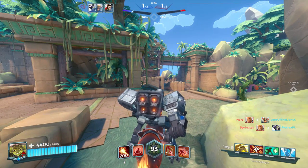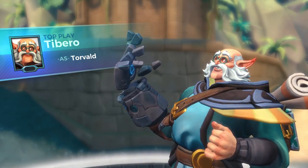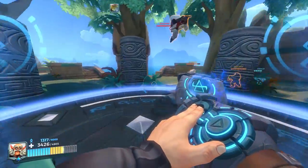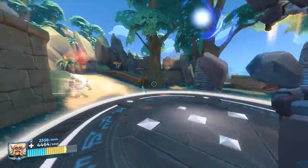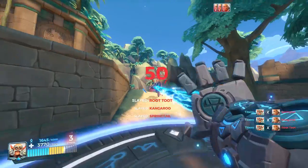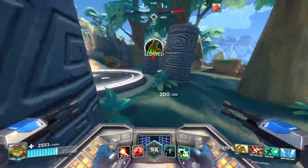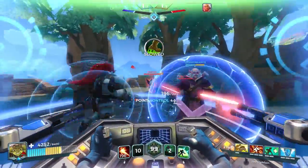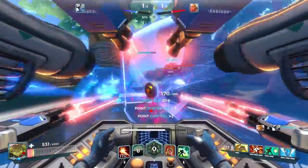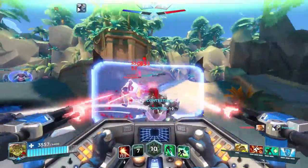The four tanks I think are most important: firstly Torvald — his ultimate can push the Bucks off the edge and can actually win you the point, that's one of the key win conditions. Secondly, Ruckus with his Repulsor Field can buff all allies with extra damage reduction on top of Haven. He's great standing on the point, maybe getting a kill with a hook or stun, putting out a lot of sustain — though two of the Bucks do have Wrecker, so be careful.